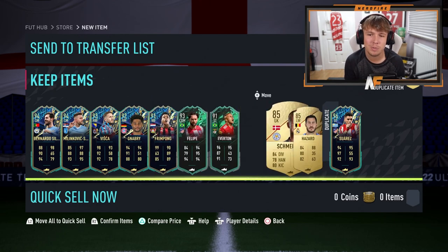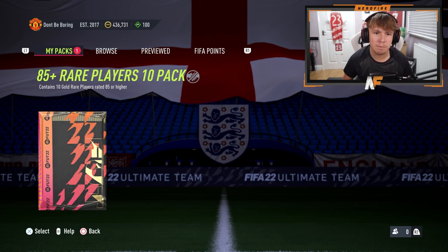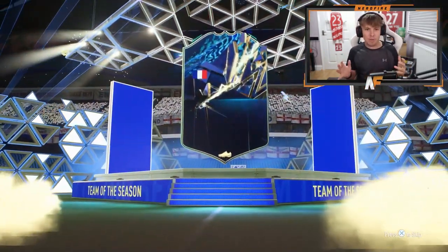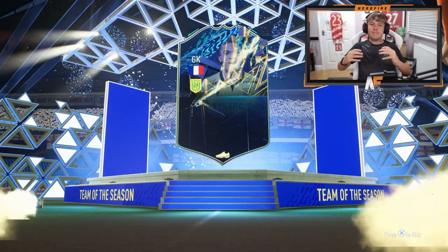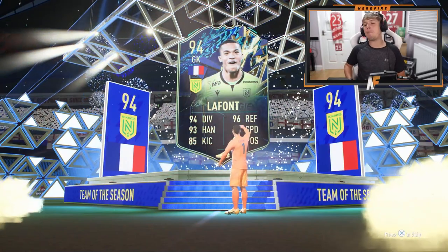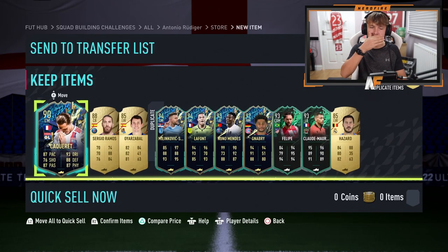Another 85 times 10 on my account. We're going to open this and then open up some of your guys' packs as well. Come on, give me one of the shapeshifters that I want. It's LaFont — I still haven't packed Team of the Season Mbappé. There are so many French players that I want — shapeshifters like Ribéry and Ginola. Oh my God, they're all dupes right now. They're all dupes. Let's open up some of your guys' packs.